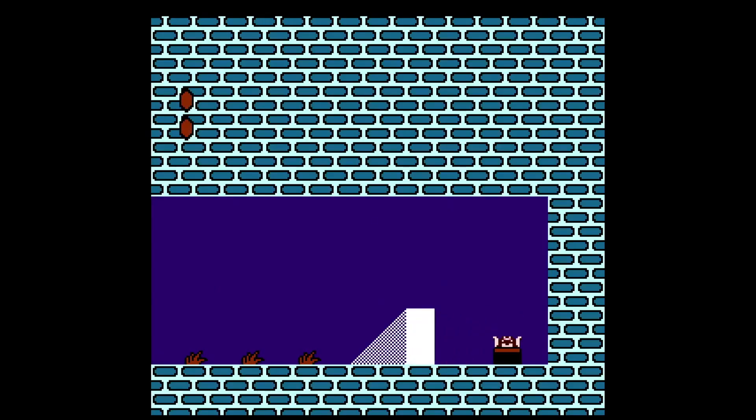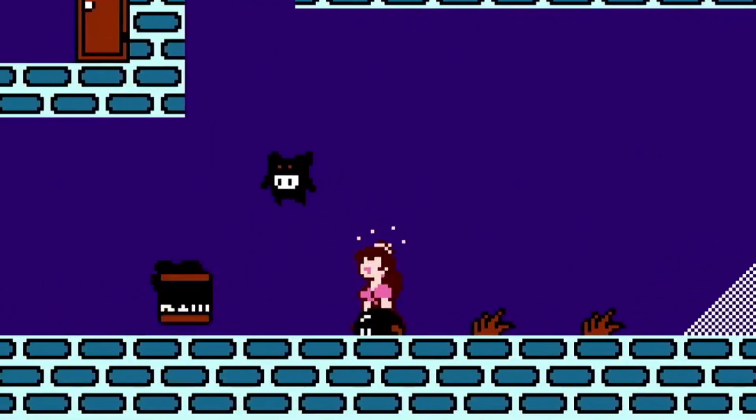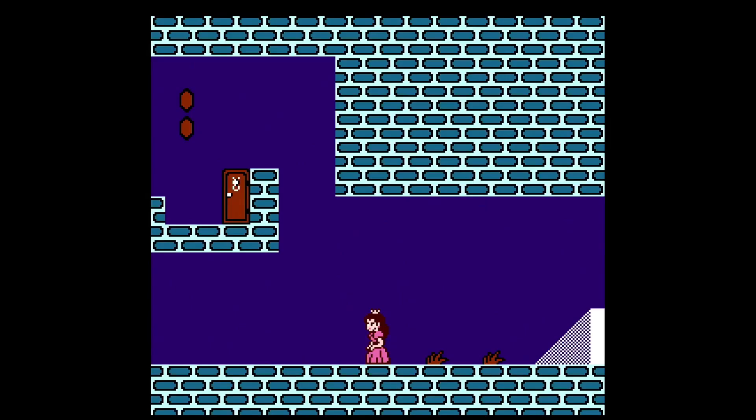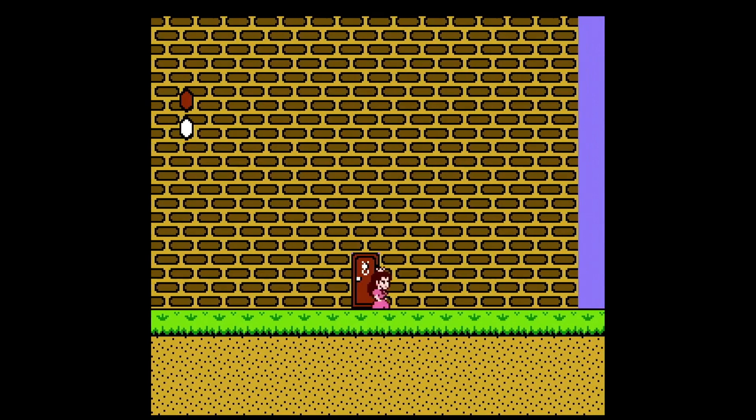For this next one, head to World 3-3 and go for this door. Now pick up this hidden power block and throw it at the same time while picking up this hidden bomb bomb. Now go back through the door that you just came through, and an invisible bomb bomb should explode you.